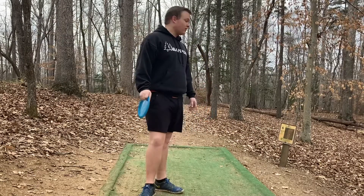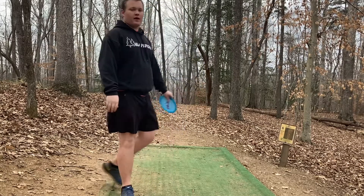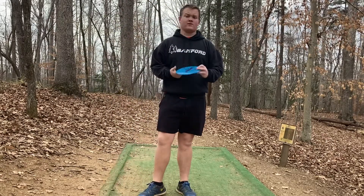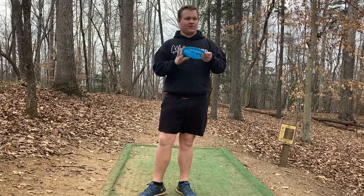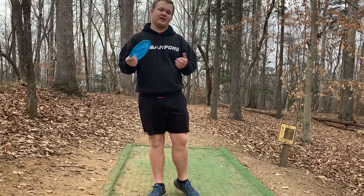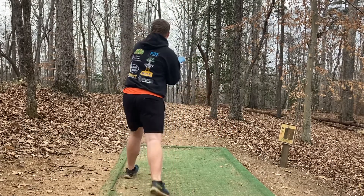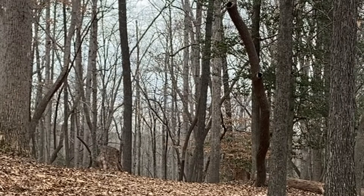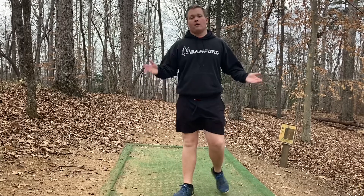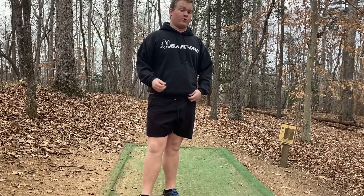Hole six is 312 feet straight down that gap and to the right. I'm going to be throwing the Speling forehand — try to throw it flat and then let it fade at the end. The initial goal for me is just to hit the gap. We're a little bit too high but it's in the middle of the fairway, so it should be a pretty easy up and down.